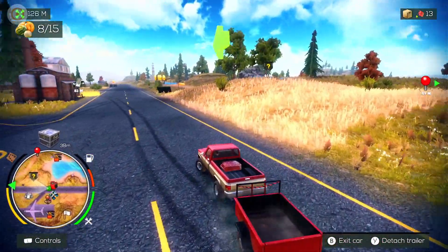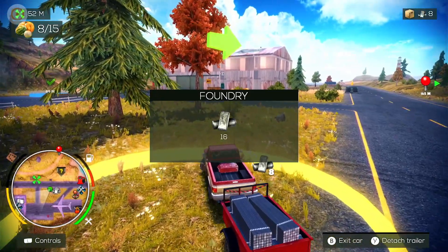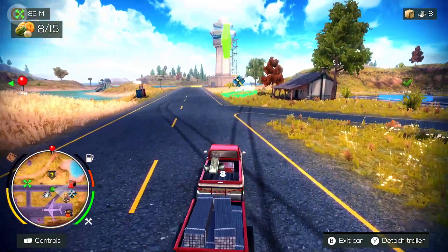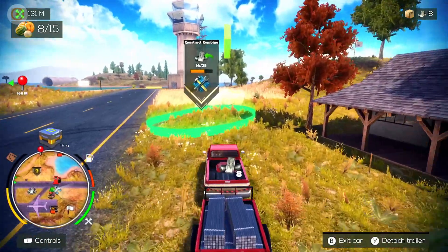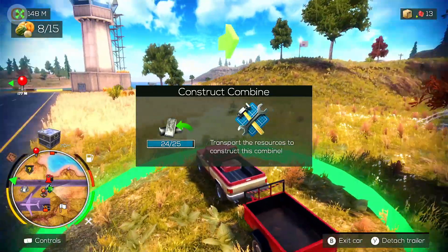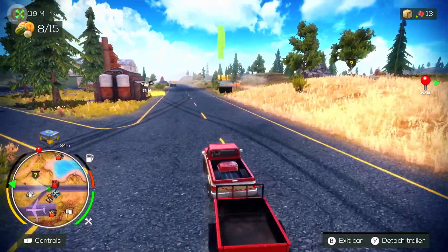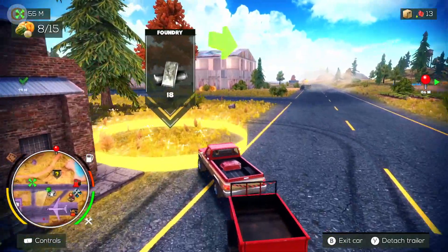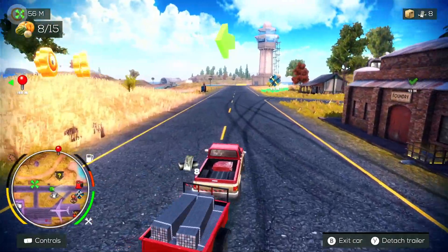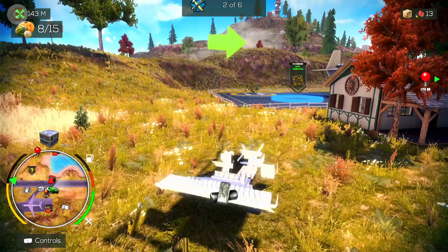One more trip should do it. This game is out on the 26th of August, and it's £14.99. It's showing at $16.99 in America but there's a discount at the moment down to $13.49. Really good price. So we've delivered all the resources to build the combine - oh, one short! The vehicle feels much heavier when you're pulling stuff, which is cool.